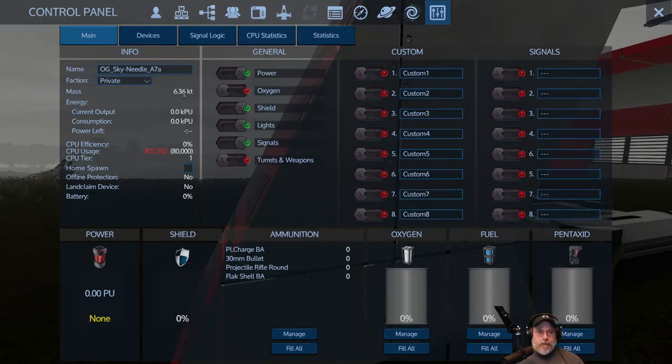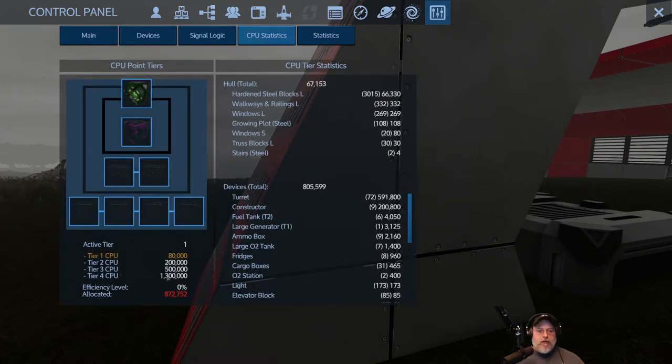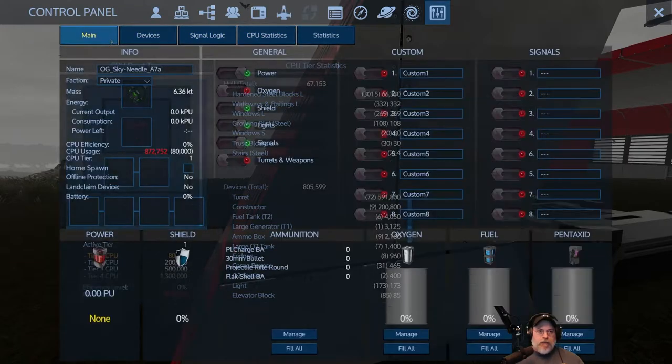Main tab info gives basic info about my base - how much energy it's using, what its mass is in kilotons. That's not so important for bases but would be important for a small vessel you want to dock on a capital vessel, since you need to know how much weight it adds. It also shows what it's outputting, what it's consuming, how much power is left, and whether or not it is CPU efficient. This base is miles above the CPU limit because I built it three or four years ago when we didn't have CPU.